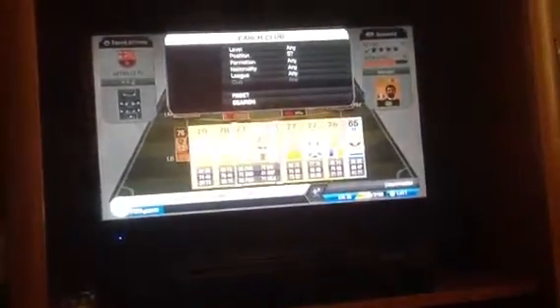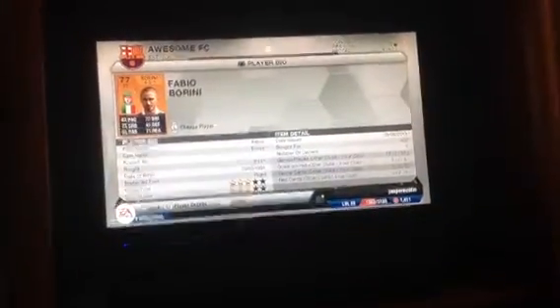At striker, we got Fabio Borini, the man from Liverpool. 83 pace, 77 dribbling. Picked him up for 450 coins.